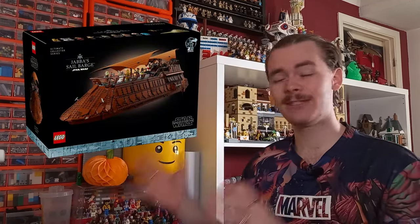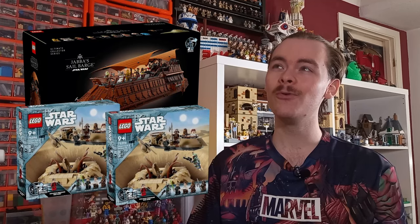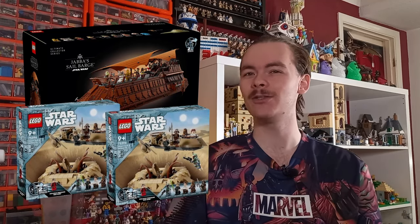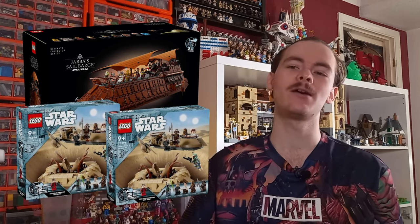Now we've got our three sets — the Sail Barge with ten minifigures, and the two £30 sets with four minifigures each. We've also got the Nine Num anniversary minifigure. Rather than including Nine Num in either of these sets, they could put him in another set. I'm trying to think of a recent set that's fairly affordable but hasn't come with an anniversary minifigure, and the one that comes to mind is the Pirate Snubfighter.